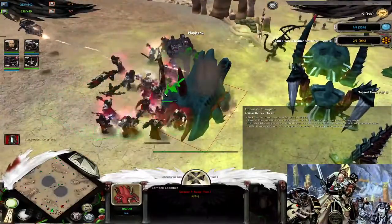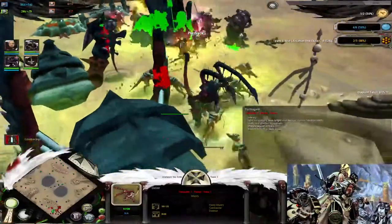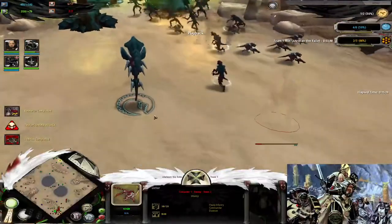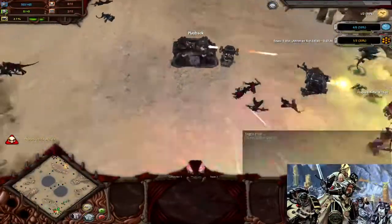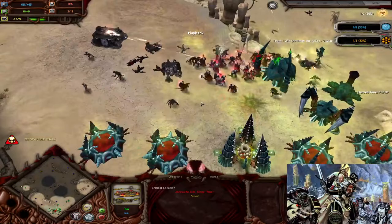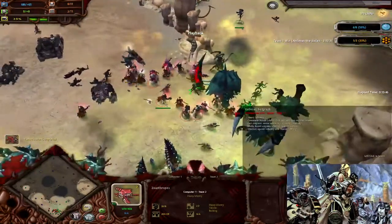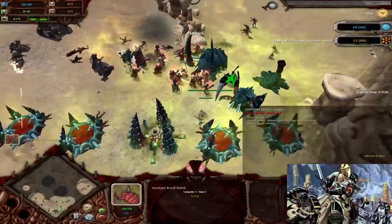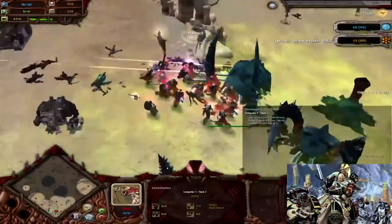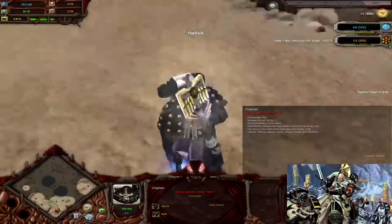It does a lot of damage to the Lictor, which is a compatible unit but doesn't have great HP. The Templars are eliminating most of the enemy structures. Even with their control area, the Tyranids could not even reach me. And there it is — the Ecclesiarchy building coming up.